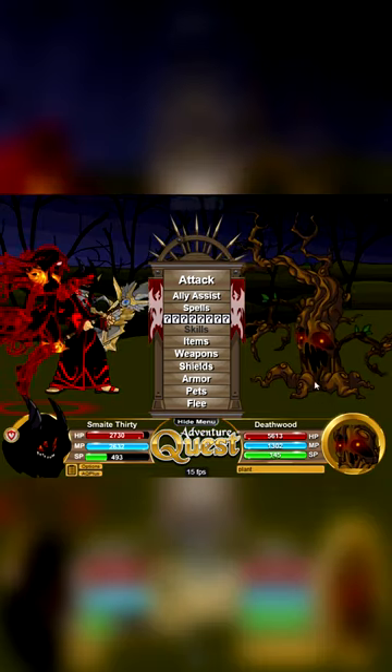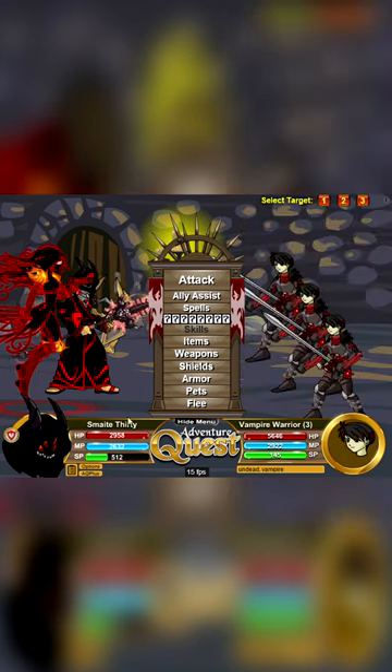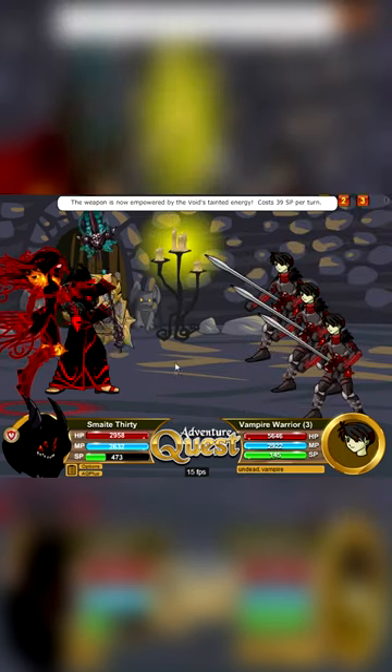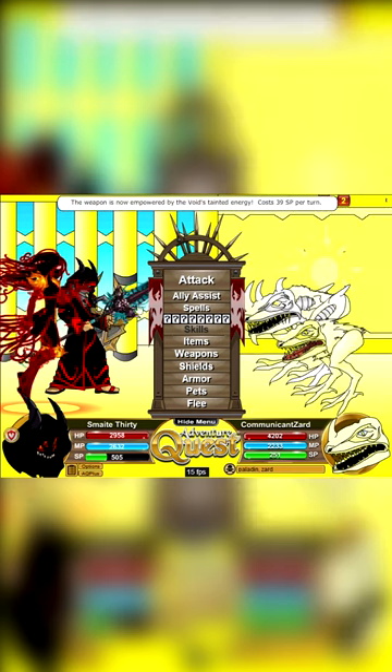The void and harm elements are two special elements that do not show up in a monster's info page. By default, most monsters in the game have 100% harm resist and 200% void resist. There are some monsters that have different resistances to these elements, but they are far and few in between.